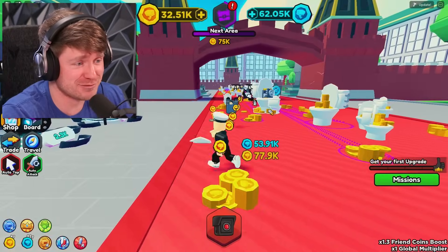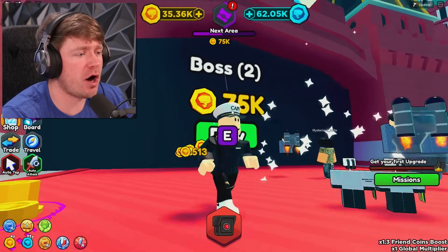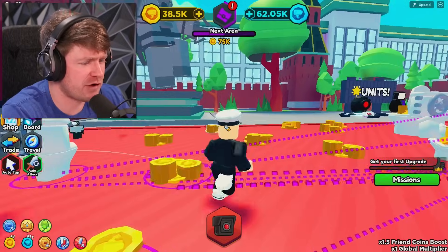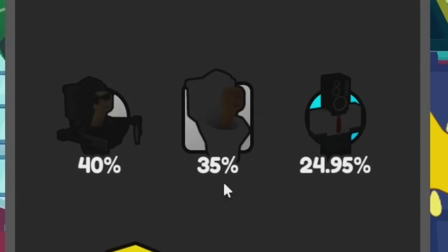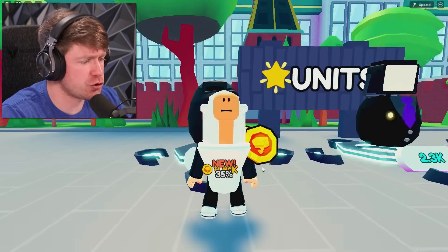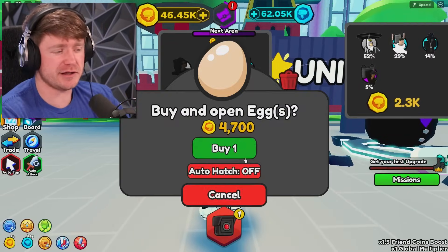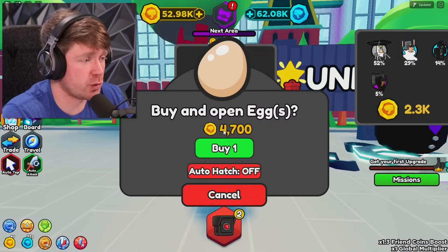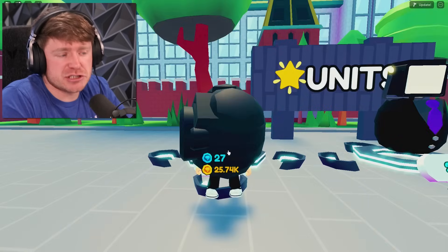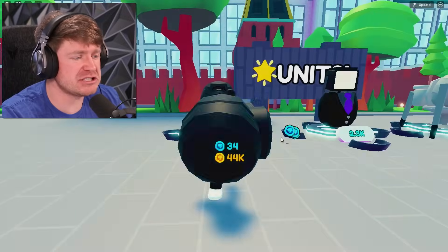We've spent a lot of money on this game so far, so we need to at least make it pretty far. We're almost to boss number two — we just need 75,000 coins. But first, we've got to get every unit on this map. We got the new 35% egg. Can we get the 24%? We got the 25, which was the one I was talking about. So let me get the easiest one — the 40% egg. But I'm still getting 25s — my luck is a little too good right now.